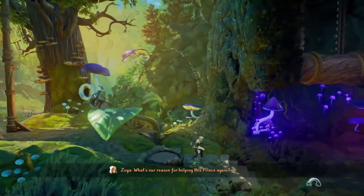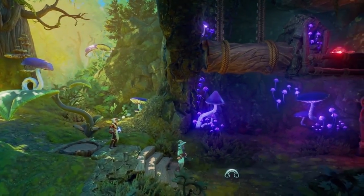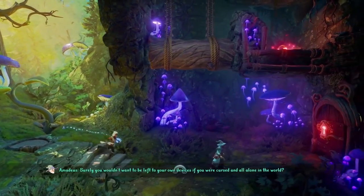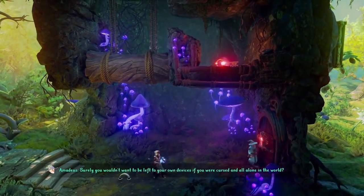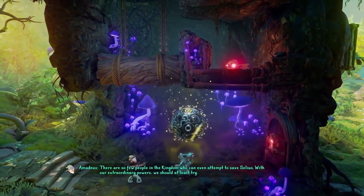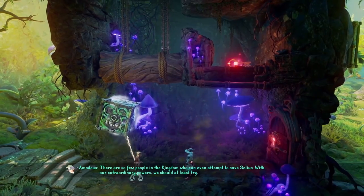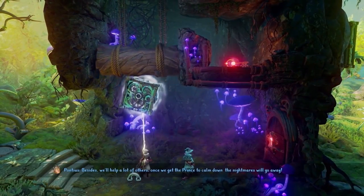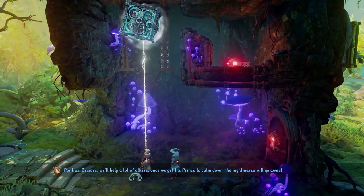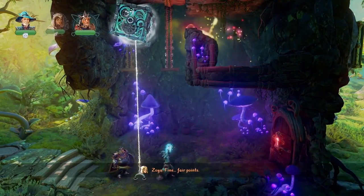What's our reason for helping this prince again? We're heroes — heroes help people. Surely you wouldn't want to be left to your own devices if you were cursed and all alone in the world. Here we're seeing a key on the top right and a door that's blocking our path with the red keyhole. Somehow we need to get that key from up there and onto the door. I'm going to use the Fairy Rope to move this log up in the air, combined with a box tied to this hook, and then you can levitate the key there.